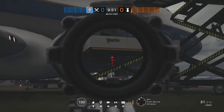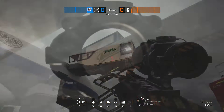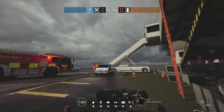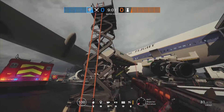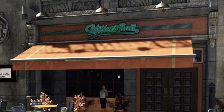Next up we head to the map Plane, and here we can see this logo over and over again: Miller's Rail. Miller's is another reference to Watch Dogs - it was a bar that featured in the game and was also called Miller's Rail, with exactly the same logo as you can see here.